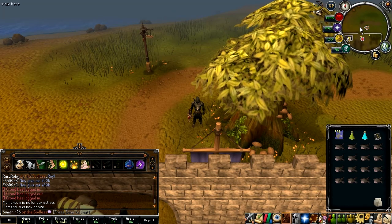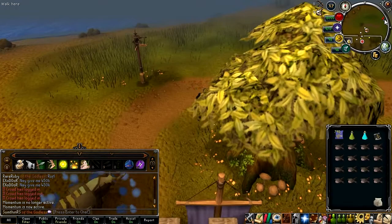Hey guys, it's Tom from SomethingRS here and welcome to today's update which is Monastery of Ascension. This is the new Ranged Slayer dungeon and I'm currently stood at Mobilising Armies just because I want to show you the way. So what I'm going to do now is run north-east.